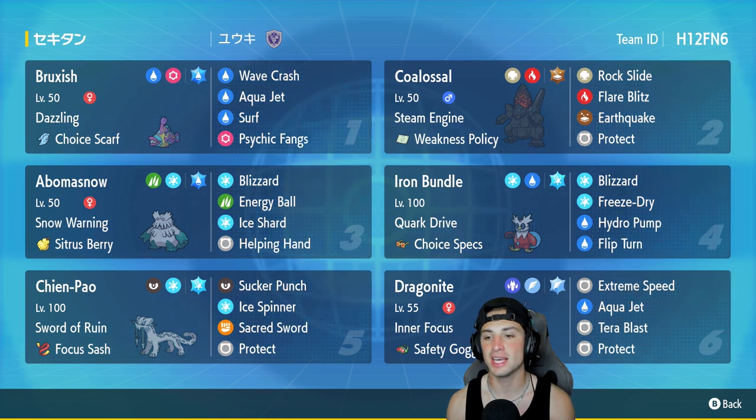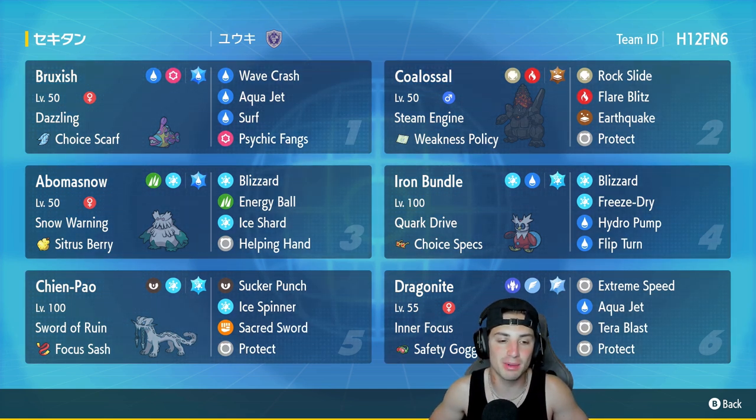Iron Bundle is in the fourth slot with Choice Specs to maximize damage — it has Quiver Drive, Blizzard, Freeze-Dry, Hydro Pump, and Flip Turn, which is great with Choice Specs. Chien-Pao is in the fifth slot to pair with Dragonite. Dragonite has Extreme Speed and Aqua Jet, which can be used alongside Coalossal as an alternative to Bruxish. It also has Tera Blast and Protect. The team code is at the top right corner — let's hop on the ladder!